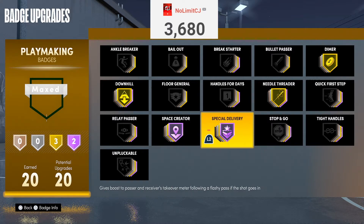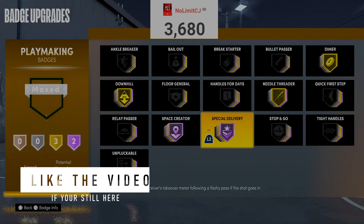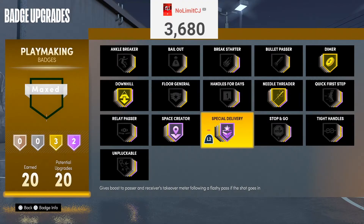Next badge is Special Delivery. Some of you might be mad I didn't put this in A-tier. The only reason it's B is because if you're playing with randoms, they're not going to catch and shoot — they're just too self-centered. But if you're playing with your friends, definitely rock this. It's the best secondary badge in this video. If you get two flashy assists, you're going to get team takeover in two jump shots. Special Delivery is OP — if you pair it with Hotshot, it's so broken. Rock this badge if you have enough badge points.